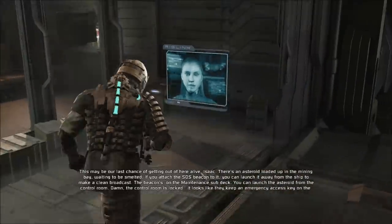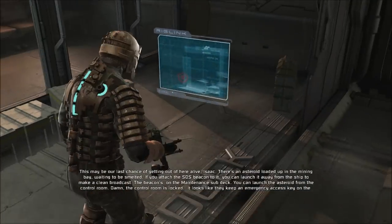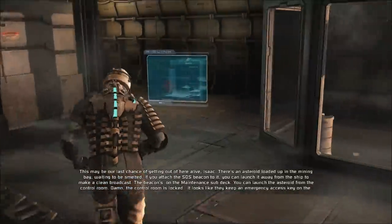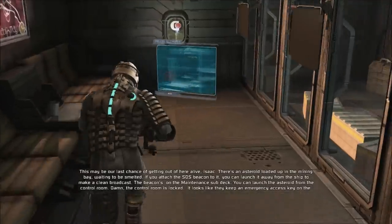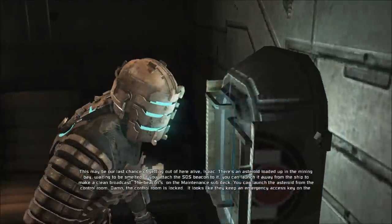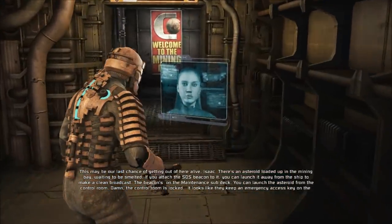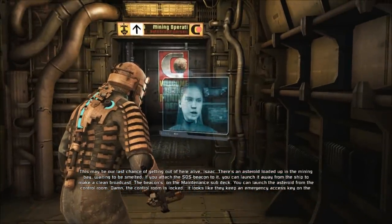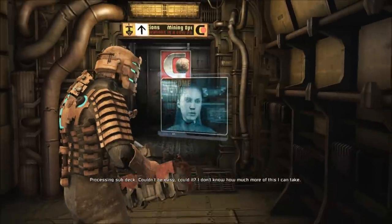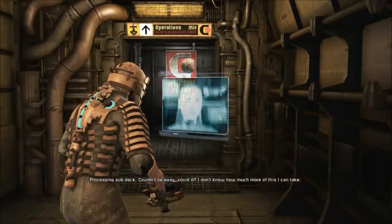There's an asteroid loaded up in the mining bay waiting to be smelted. What if you attach the SOS beacon to it? You can launch it away from the ship to make a clean broadcast. The beacon's on the maintenance subdeck, you can launch the asteroid from the control room. Damn — the control room is locked. It looks like they keep an emergency access key on the processing subdeck. Couldn't be easy, could it?